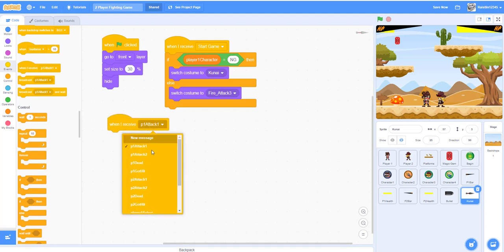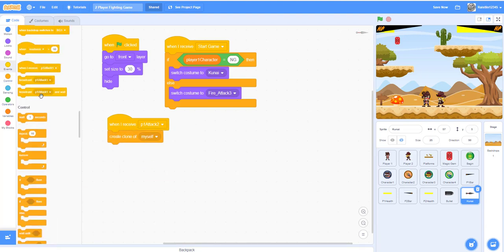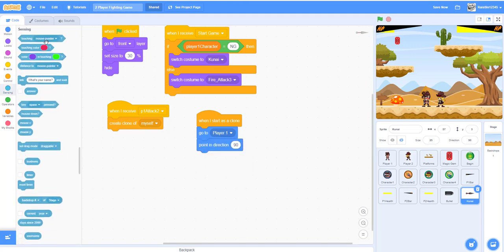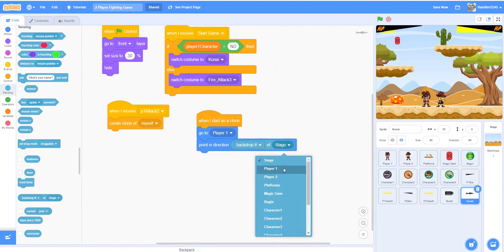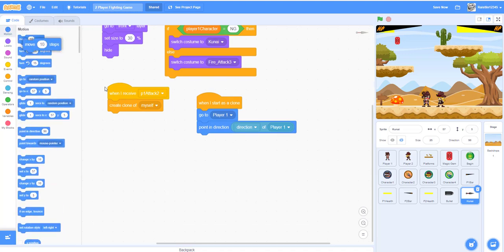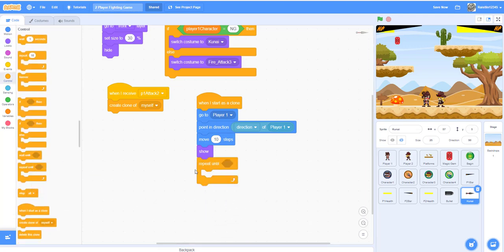When I receive 'p1 attack 2', create a clone of myself. When I start as a clone, go to player one, point in direction - you need to select player one and direction, always select the last one first then select the direction block, or it won't work. Move 10 steps to make it go out a little bit, then show. Get a repeat until block.